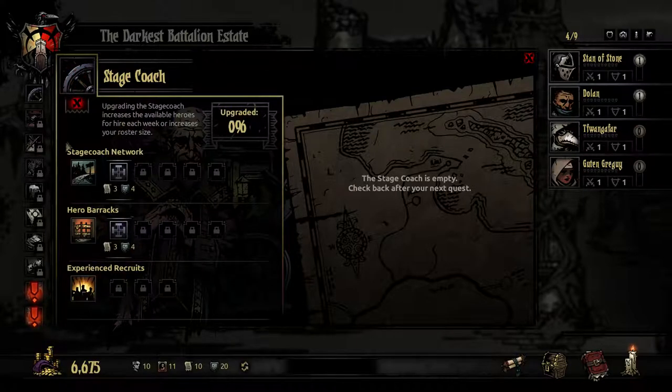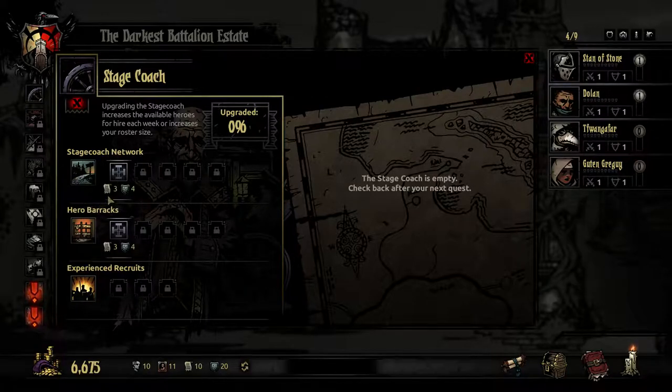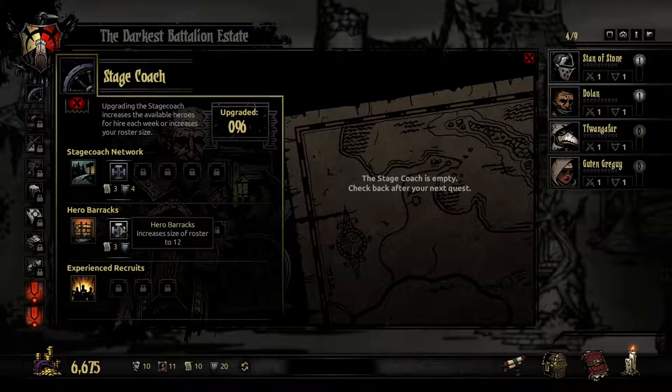As you can see by this plus symbol, we are given a variety of options. The Stagecoach network increases the number of recruits available for hire. The change will take effect after you return from your next quest. This costs us 3 deeds and 4 crests, and doing this gives us more heroes available when we return from our dungeon. This number up the top shows us the amount of people we can currently have in our roster, which is increased by the hero barracks. It does not need to be increased just yet.